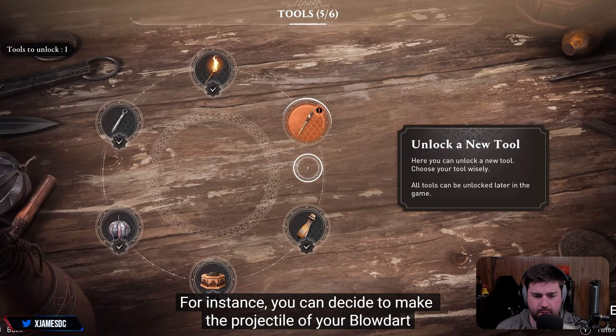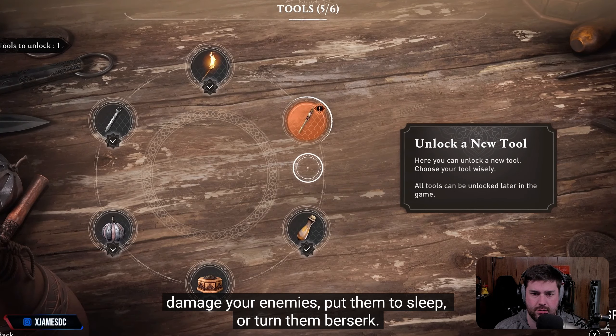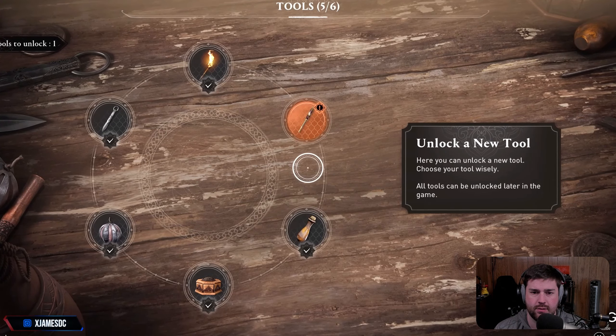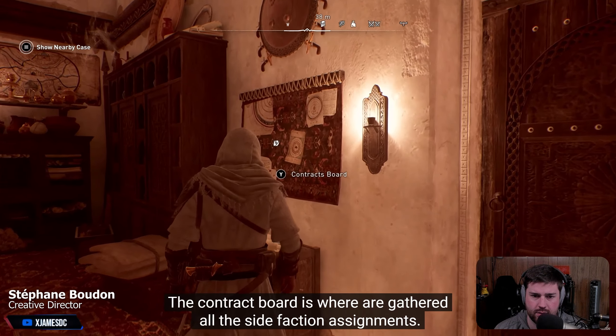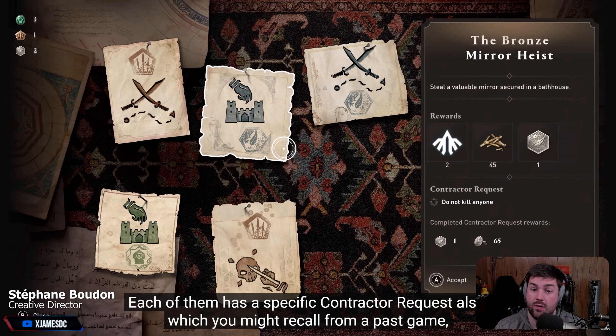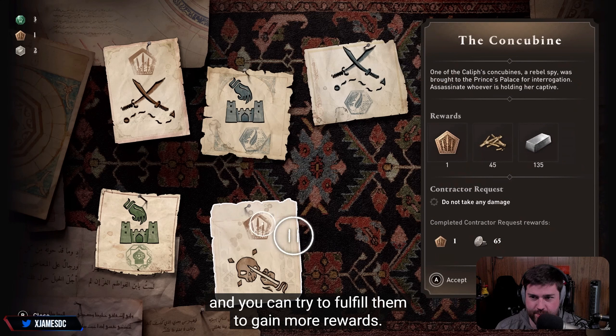For instance, you can decide to make the projectile of your blowdart damage your enemies, put them to sleep, or turn them berserk. The contract board is where all the side-mission assignments are gathered. Each of them has a specific contractor request — you might recall from a past game — and you can try to fulfill them to gain more rewards.